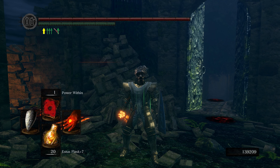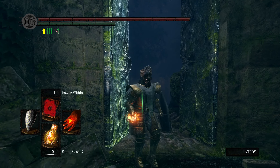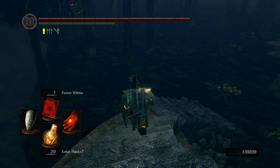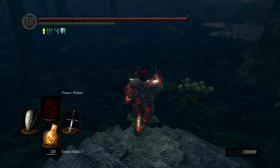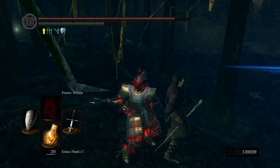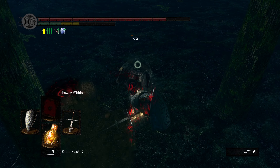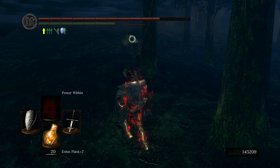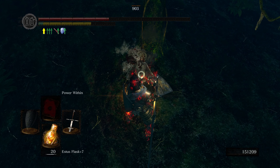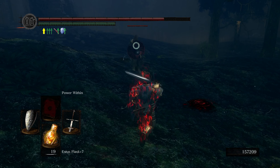Another trick to make this even faster — though it's a bit annoying to manage — is to get a pyromancy glove and the Power Within spell. This spell boosts your attack by 40% and boosts your stamina regeneration by 30 points a second, so it can really help kill enemies faster. Obviously if you're parrying it won't make much difference, but if you're just attacking it does make a big difference. You do have to worry about the health drain, which isn't too big a deal most of the time but can be annoying if you don't pay attention.